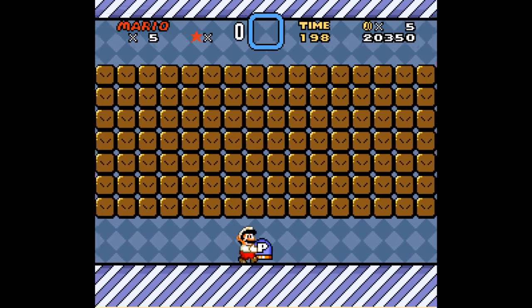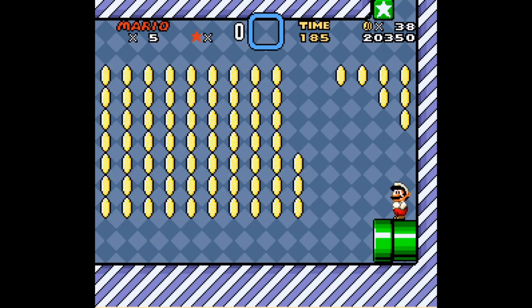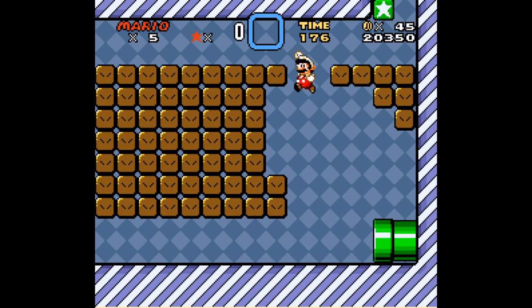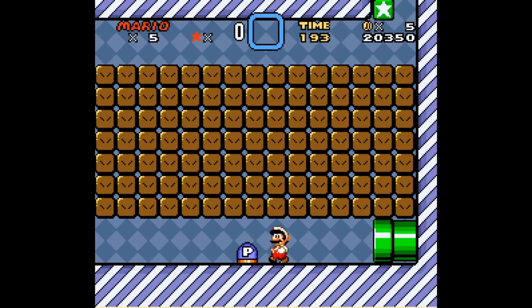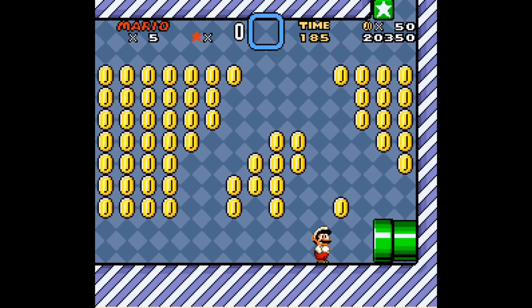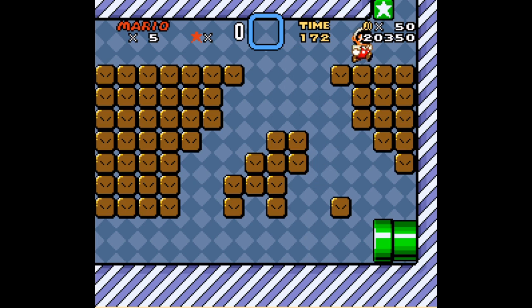Mario's gotten himself a little bit bigger — he drank the protein shake this morning, so he's going to be able to get the coins on the ceiling. I just have to make sure I carve a proper path. This is more tricky than I thought — I basically have to make a stepping-stone cave through here. Yeah, there we go. A good solid jump from the pipe as far left as you can will allow you to get up there.